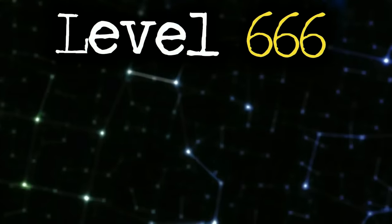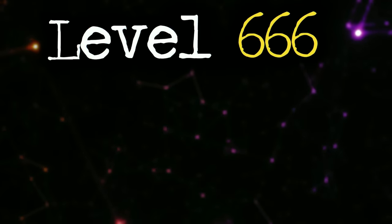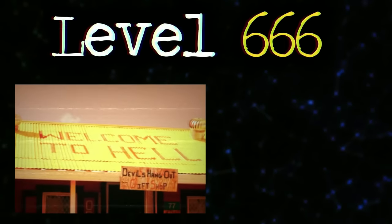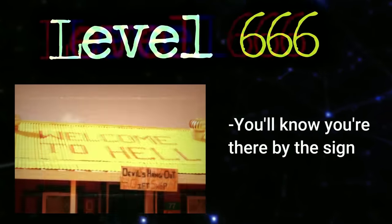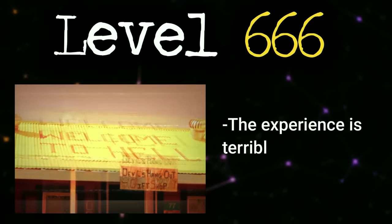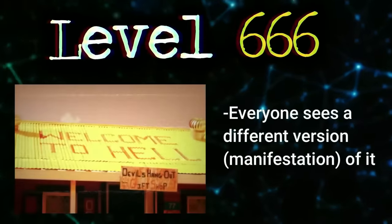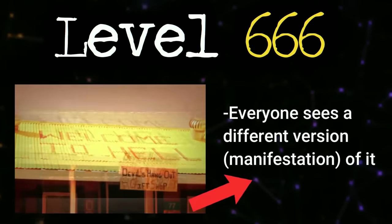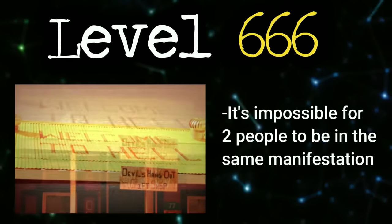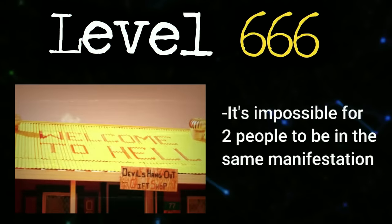Level 666 is classified as class undetermined because of mysterious properties and unknown information. The level was discovered in 2016 by a lone wanderer who took a picture of a weird sign in the backrooms and then went missing. This level is described by its entrance sign, which simply reads 'Welcome to Hell.' No matter who enters it, the whole experience is terrible for them, and most people don't even make it out. This level is really weird in that everyone sees a different version of it — these versions are called manifestations. Your manifestation would be different than mine, and it's also impossible for two people to exist inside the same manifestation.